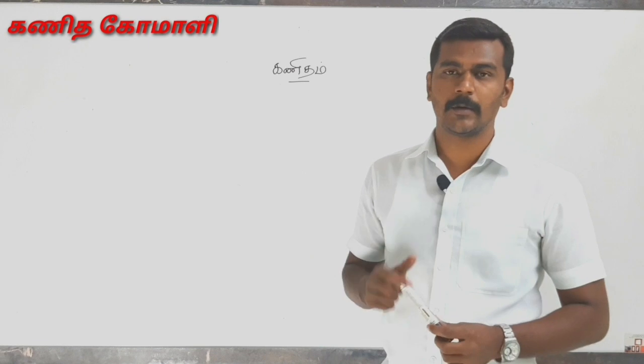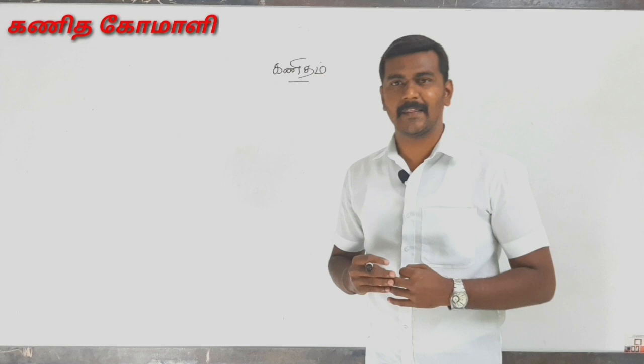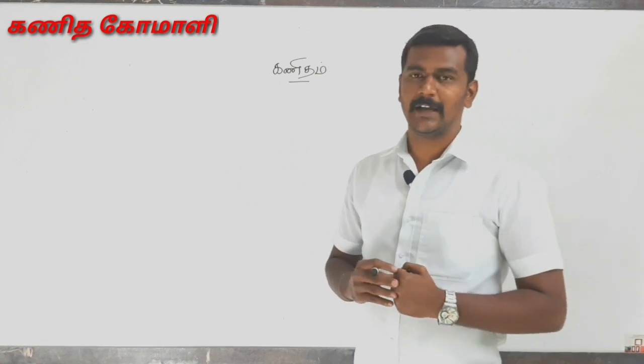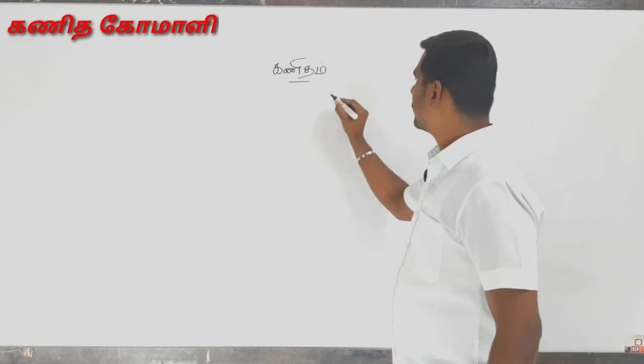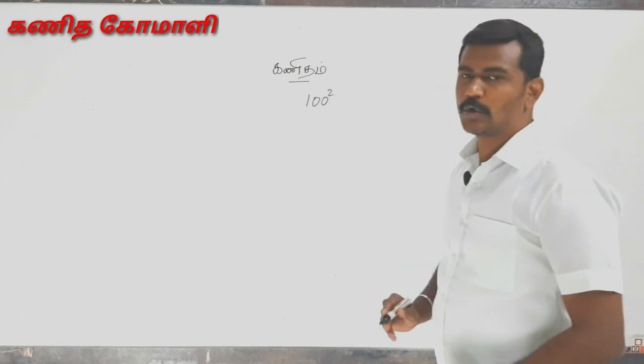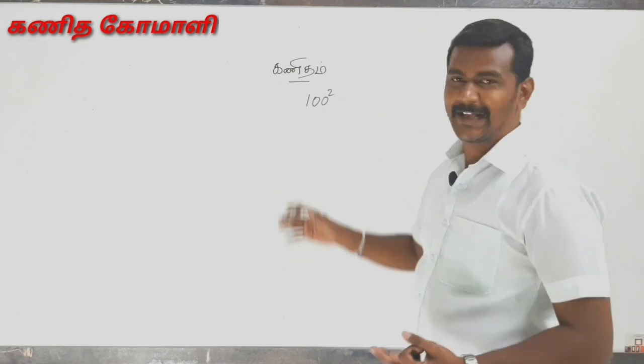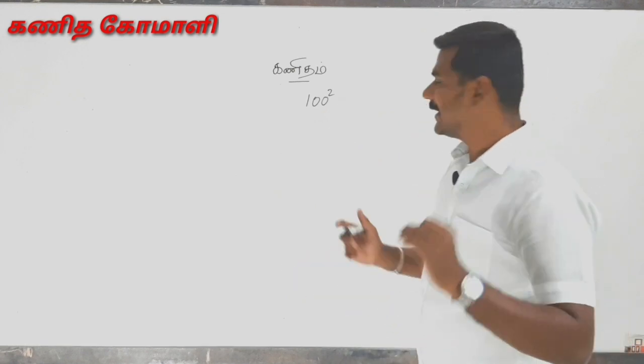If we ask the first time, we can do a shortcut. That's why the work is squared — you can see how easy it is. Now, 100 squared. It's very easy. We can see how easy it is.